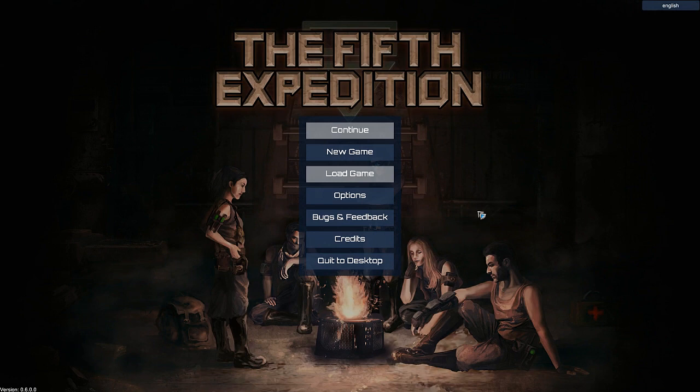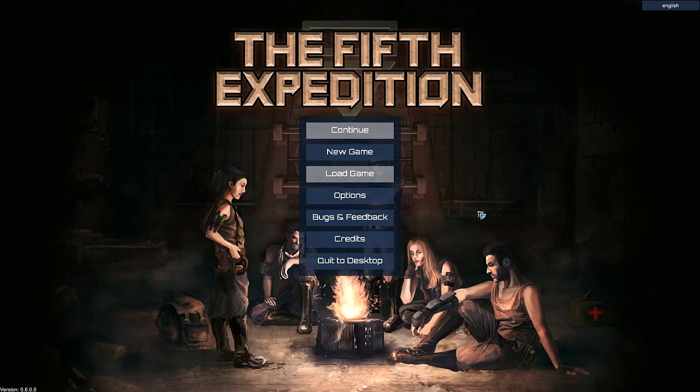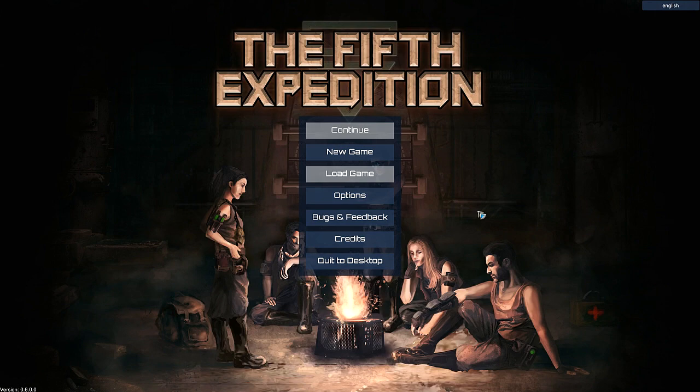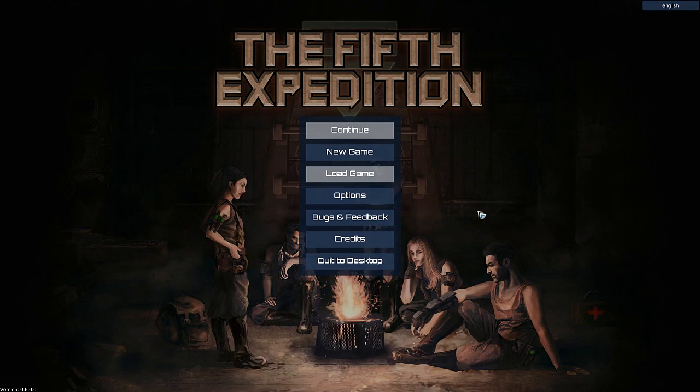Hey guys, welcome to The Fifth Expedition. This is a brand new game that just launched on Early Access on Steam. It takes place in a doomed world where society broke down a hundred years ago, and various little camps have been creating mini societies in old production facilities from the old world that no longer function. They're running out of supplies, things are breaking down, so they've been sending expeditions deeper into the facility to find supplies. The first four never came back, and so you're The Fifth Expedition. Straightforward enough.